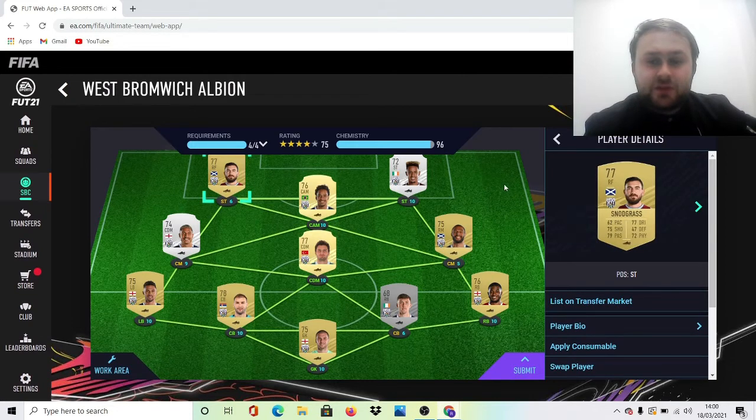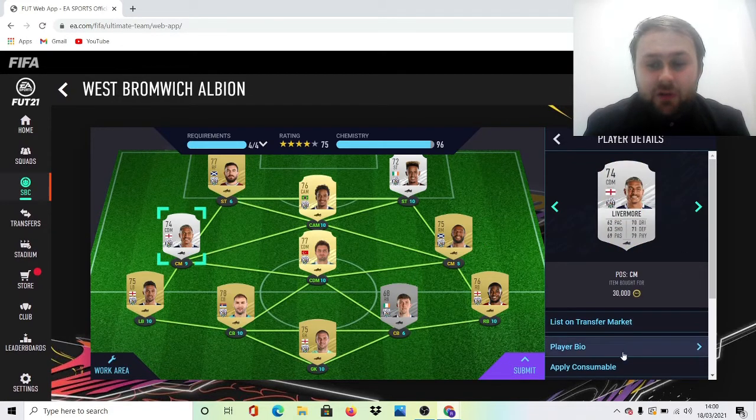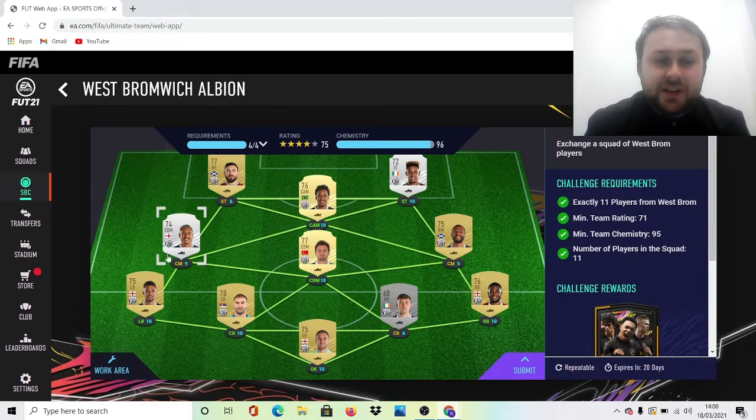Into the next one: Snodgrass. Use him as a right forward — it's a lot easier to do. Even if that doesn't work out you can probably take out one of the right mids. Actually no, it will work — sorry, I should have been more prepared. I'll be back because I need to convert Livermore into a CM.